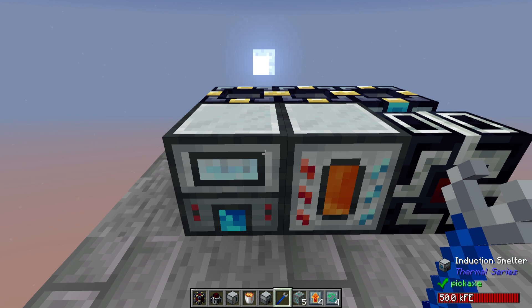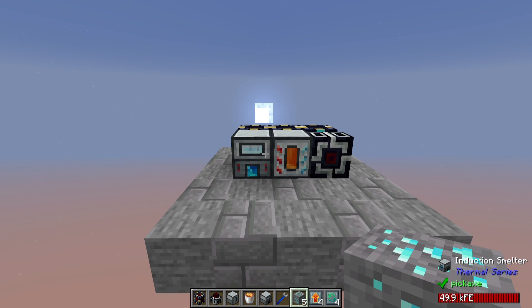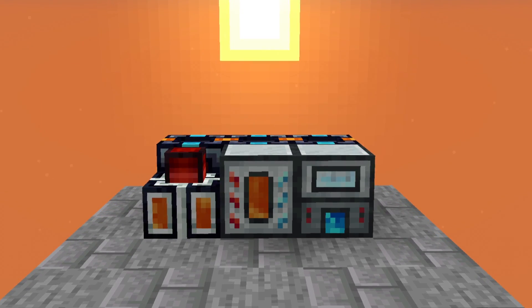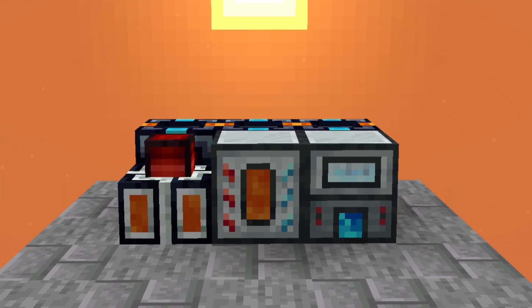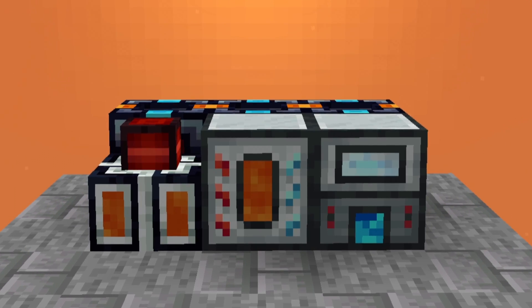So it's rather easy to come by a lot of the materials for this, and it should be pretty darn useful for making your valuable ores even more productive than you normally would. And that's about it for today's episode of Magma Crucibles, Magmatic Dynamos, and the Benefits of the Induction Smelter. If you enjoyed today's video, please be sure to give a like, comment, subscribe, and as always, come visit us on Twitch, help spread the mischief, click that notification bell, and until next time, I'll see ya.